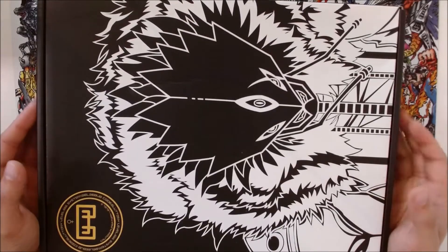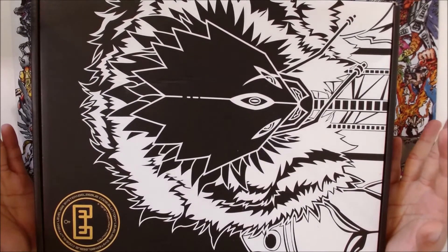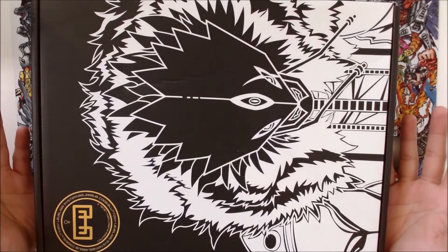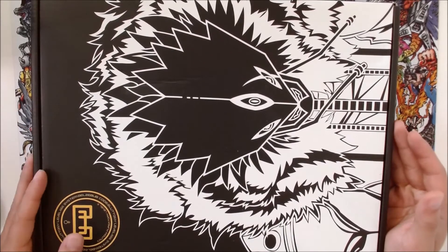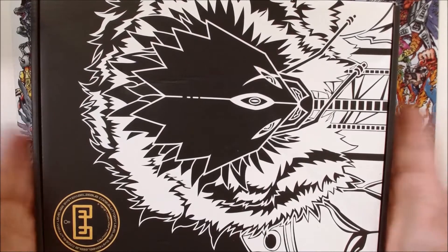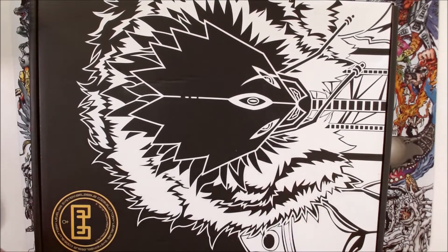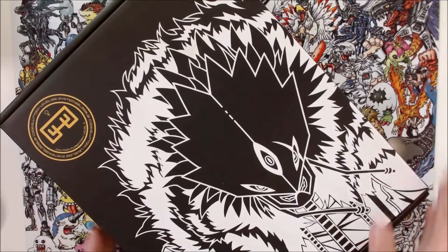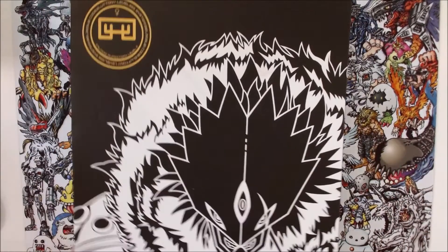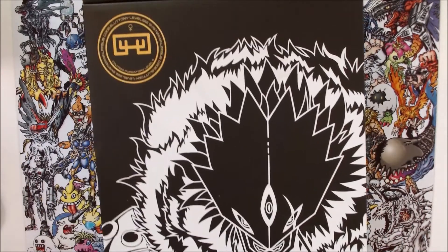I bought more stuff and it's the Beelzemon binder. Just to point it out, I'm not affiliated with Yusagi Draws, but I've been buying quite a decent amount of stuff from them because they had some Mastermon stuff, some Beelzemon stuff that I had to get my meaty claws on. This is the binder — it comes in a really snazzy box. It did come in a delivery parcel but I've taken it off so I don't dox myself.